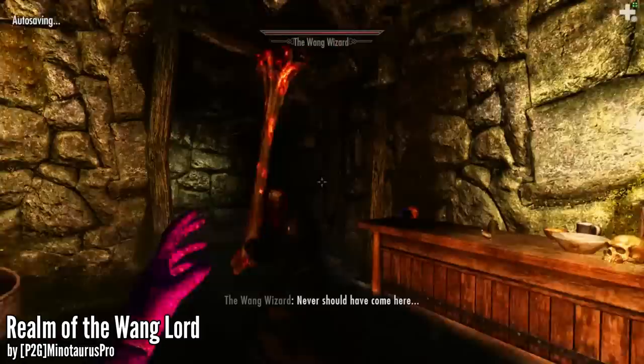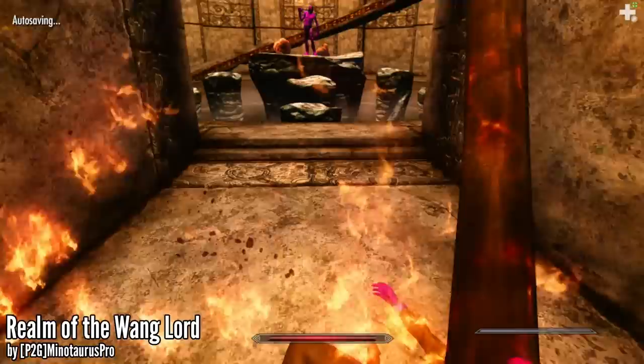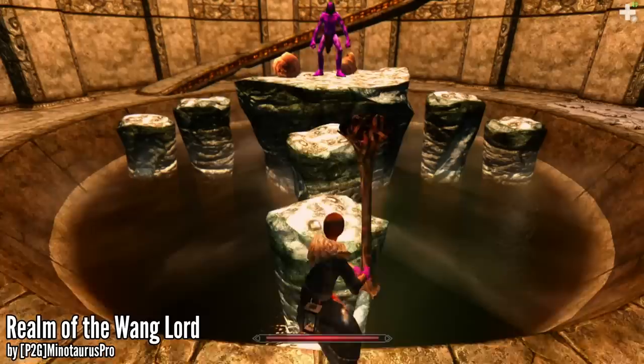Adjacent to it you'll find the Moist Shack. Head into the Moist Cellar and beat up the Wang Wizard. He'll drop the last and final Wang key, and at this point you should head over to the Wang Tower. Unlock all the doors, defeat the Wang Lord's guard, and there should be the Wang Lord standing right in front of you in all his pink Wang glory.